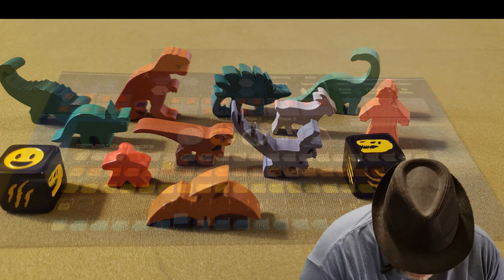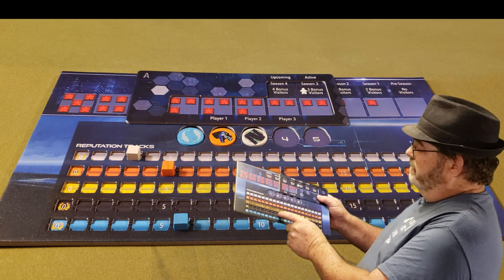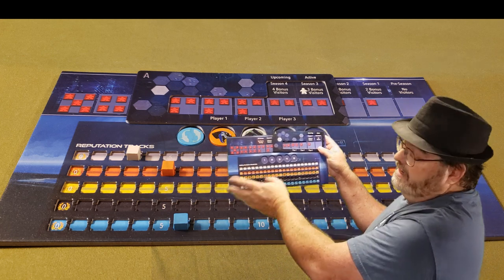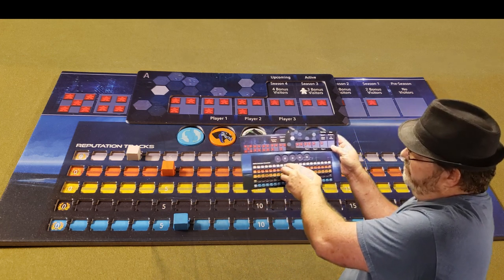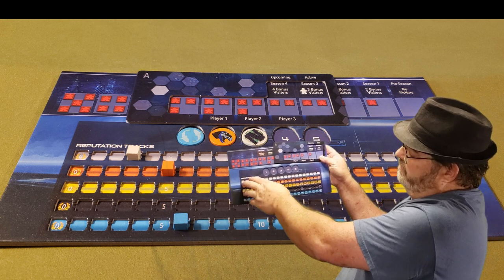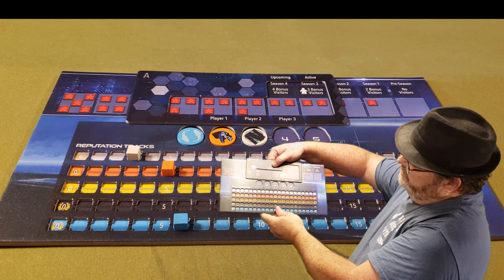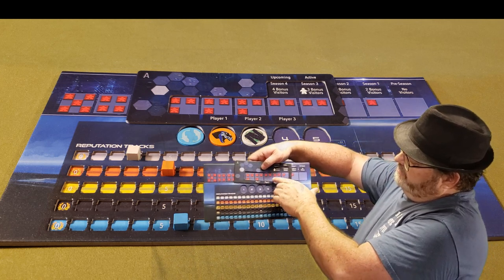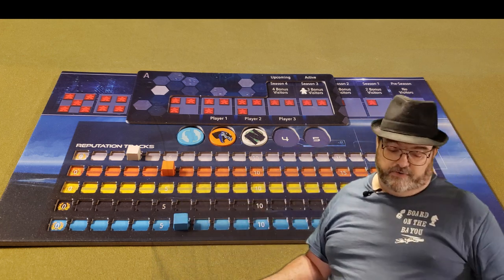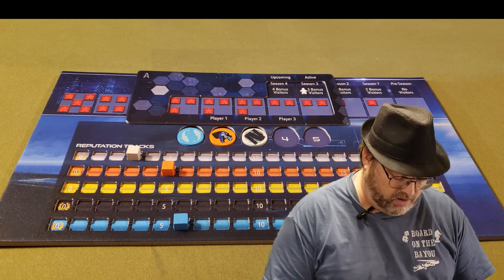You'll also have a tracker for tracking your park's reputation. You have a cube here going along the track, and a spot showing who goes first, second, or third depending on where you are. As the season slides across, it tells you player one gets three visitors, player two gets two, player three gets two. Then there are three bonus visitors where the first player gets dibs on two of them, and the rest of the players take one at a time until they're all gone.